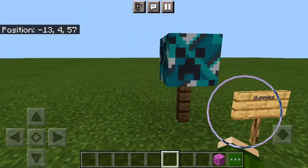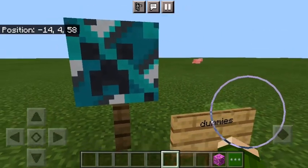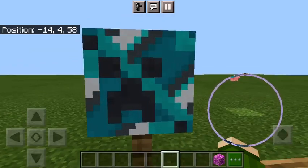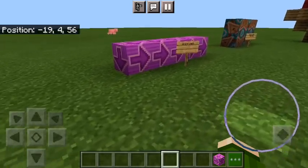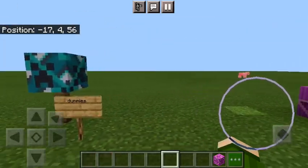Then we have dummies like mannequins. This one has a face on it — that's a creeper head — so you can use it for that. Or you can even use it for actually making a creeper.